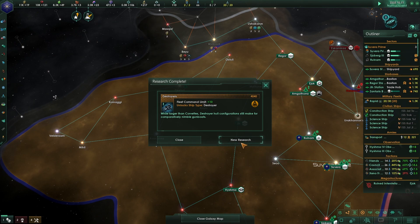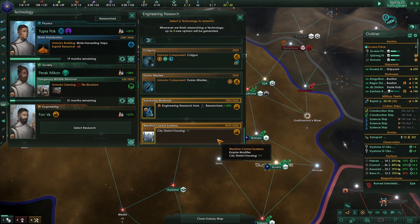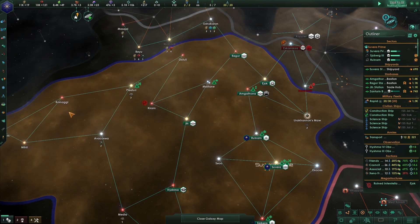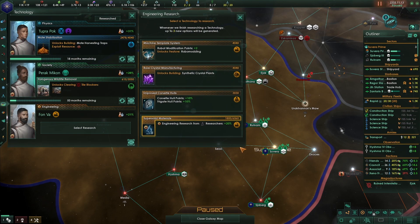The coil gun and exotic components are almost done - that'll take like a month. The spirits have granted us new wisdom: basically free city district housing. We have corvette hull hit points and frigate hit points research available.